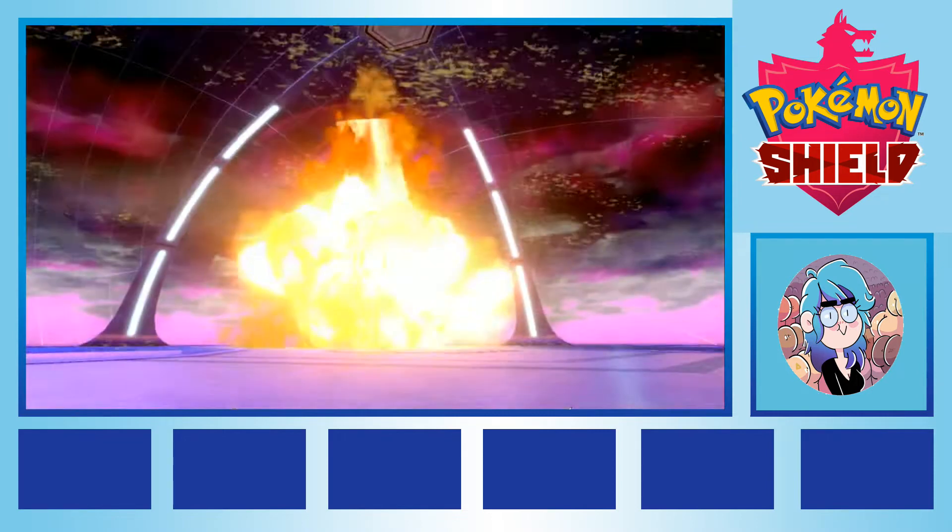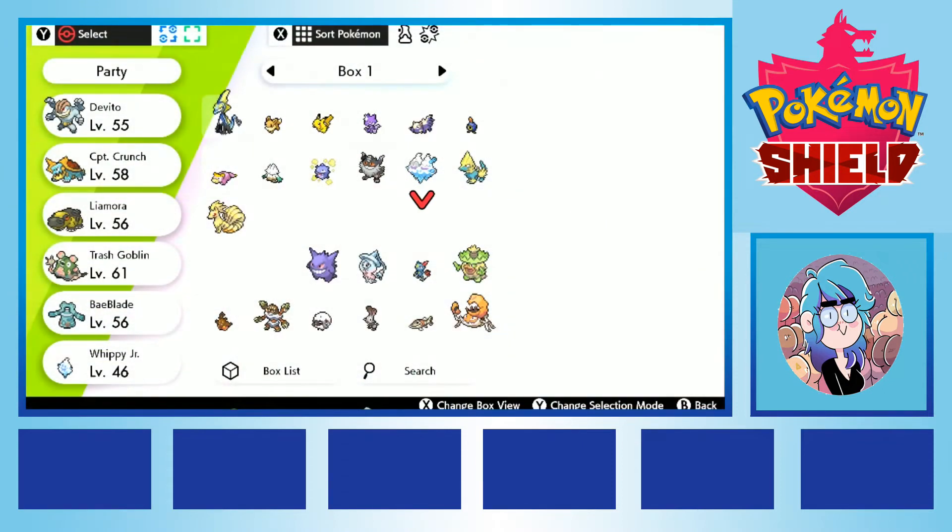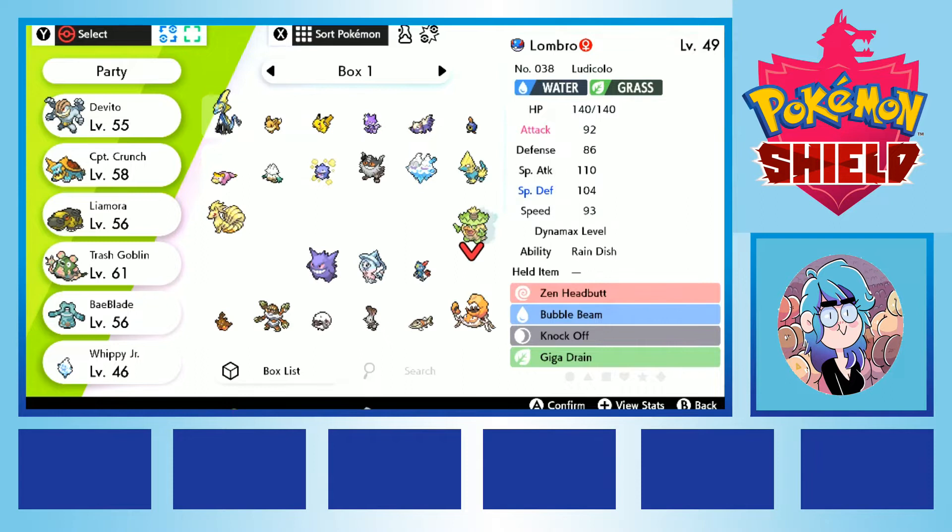And with that, it was time. There were four gym leaders to rematch, one villain to defeat, one legendary to fight, and then the champion. We were down to six actual trainers left to defeat. Victory seemed tantalizingly close. I started to let myself believe that in a Nuzlocke where I had taken on every optional difficulty rule possible, I might actually see the glory of my day as the league champion. My team was set: Beyblade the Bronzong, Trash Goblin the Garbodor, Lombro the Ludicolo, Whippy Jr. the Vanilluxe, Leah Moira the Hippodon, and Captain Crunch the Dreadnoll. It was the best spread of elemental types possible, we had our moves set up ready to go, and there were these creatures that seemed like they could reliably pull us out of tough spots.